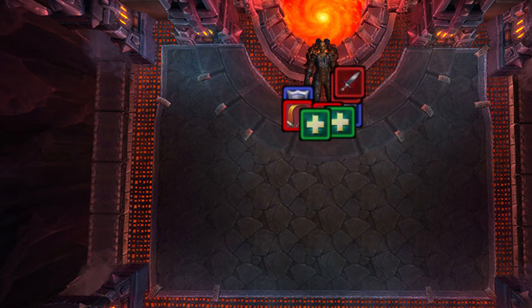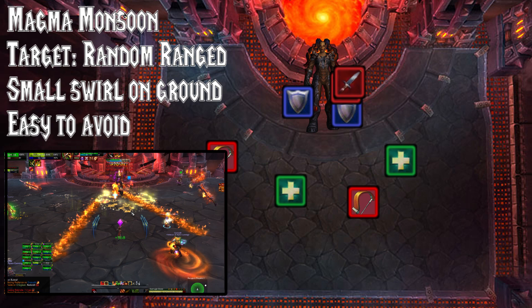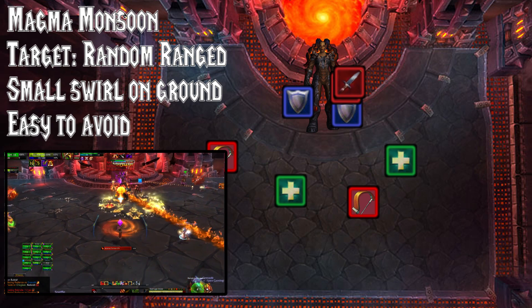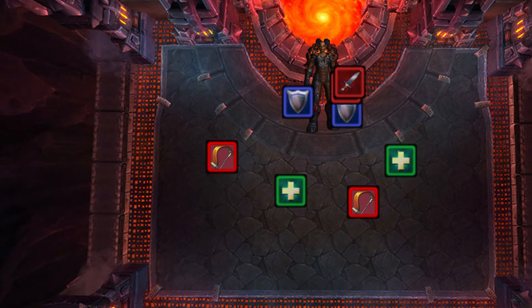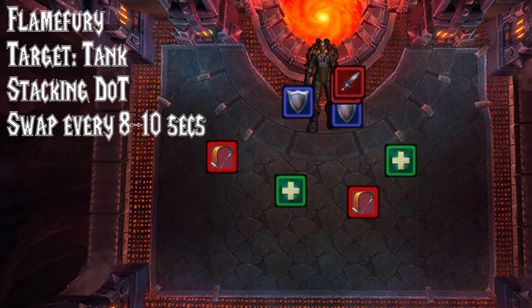After Firestorm has been channeled she'll go back to zero energy and the fight restarts, except she has two new abilities. After that first Firestorm she'll gain Magma Monsoon, which drops balls of magma on the ranged groups — make sure you avoid the swirls and that's really easy to deal with. The other ability is Flame Fury, which will start applying a stacking damage over time effect on your tanks that will need to be swapped every 8 seconds.